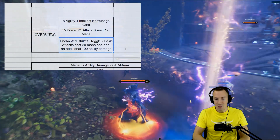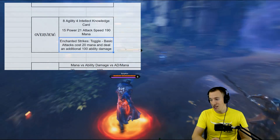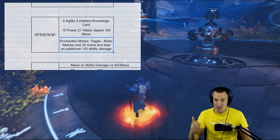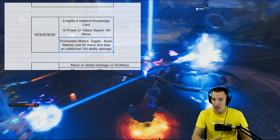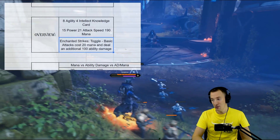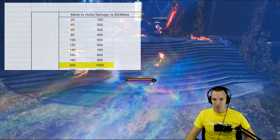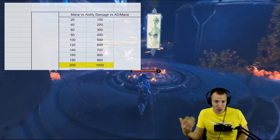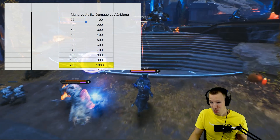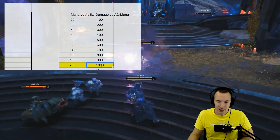The active ability is a toggle called Enchanted Strikes. Basic attacks cost 20 mana and deal an additional 100 ability damage. Every basic attack you spend 20 mana — doesn't matter if you hit an enemy or not — it's just spending 20 mana per basic and you get 100 ability damage. The math behind the mana and damage is simple: 20 mana for 100 damage, 100 mana for 500 damage, 200 mana for 1000 damage.